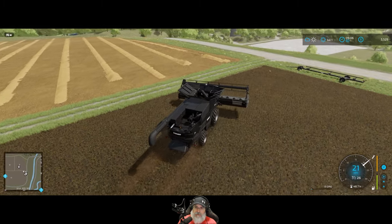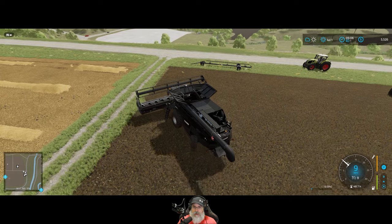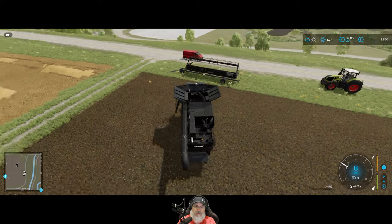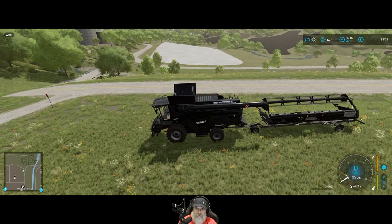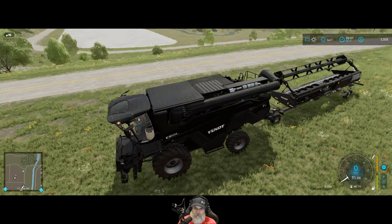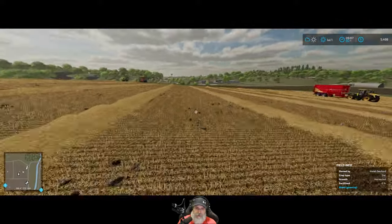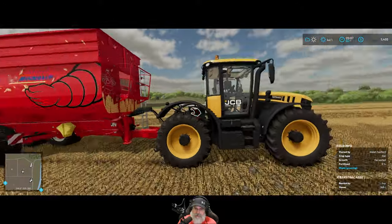We do want to get this header trailer out of the way for the cultivator. What a nice machine — maybe we'll own it someday. That'll just stay there until we return it to the owner — I'm sure they won't mind if we leave it on their property. I'm not going to actually turn this quest in yet — we've got to get this straw anyway, but I might want to make use of this JCB for some other things too. We probably won't turn anything in until we're all completely done.